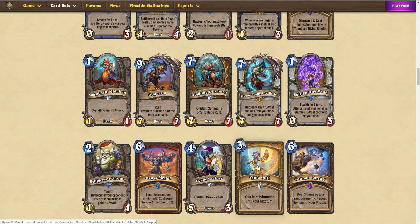Belligerent Gnome: 2 mana, 1/4 Taunt. If your opponent has 2 or more minions, gain 1 attack. So this is basically the Warlock 2 mana 2/4 Taunt that deals 2 damage to your hero — but instead your opponent has to have 2 or more minions. That seems fair. If you're a slower deck against an aggressive deck, that can work out to be good defense. Taunts are nothing to joke about, so it'll probably see play in some even deck as a 2-drop.